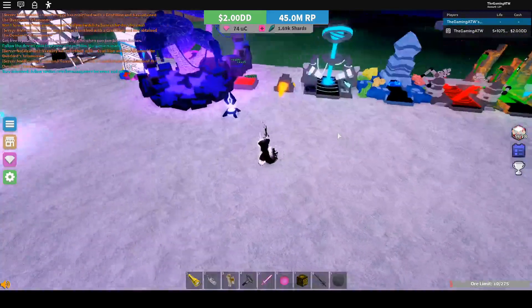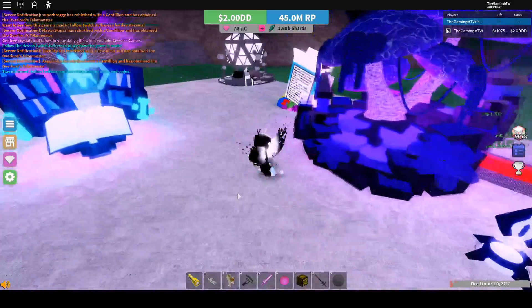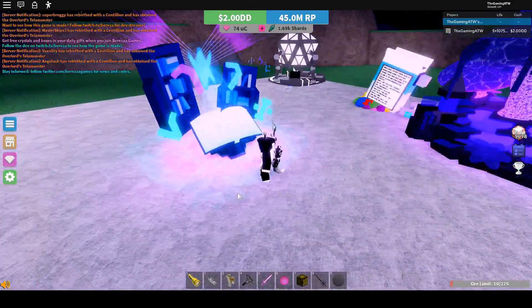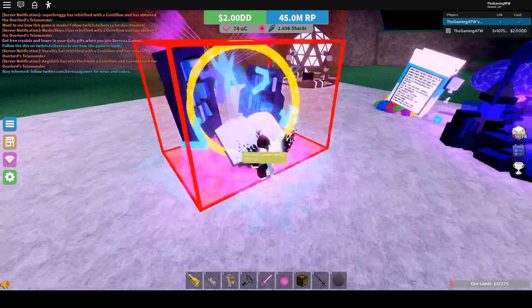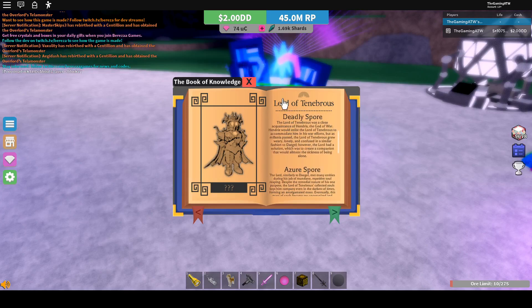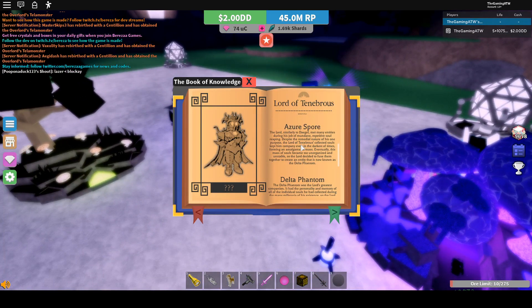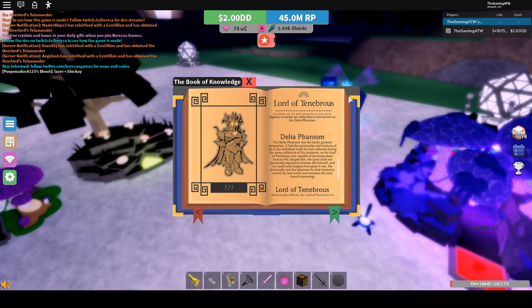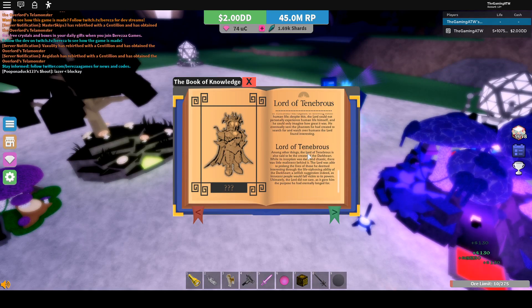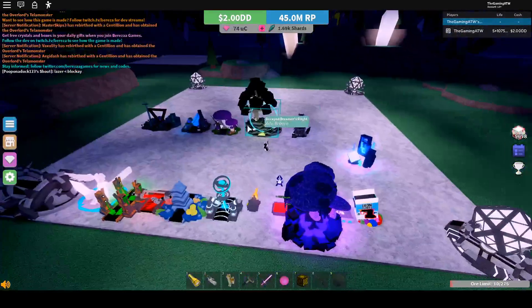The way you get this Death Cap is you need to get the Catalyst of Death. To get the Catalyst of Death, you need to go to your True Book of Knowledge right over here — go to Death, then go to Lord of Tenebris. First you need a Deadly Spore, which is an evo; the Azure Spore, which is the fusion; the Delta Phantom, which is a previous superstitious that came out in reincarnation; and Lord of Tenebris, which is an evo as well. Here are the items if you didn't know the names.